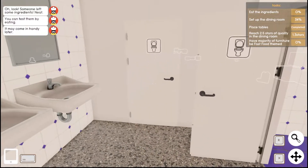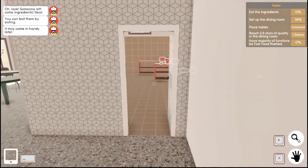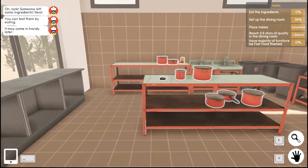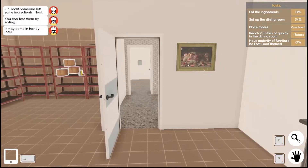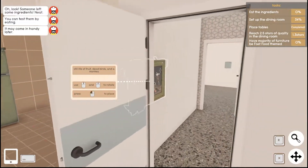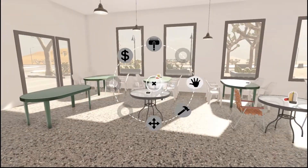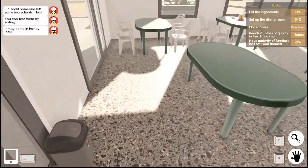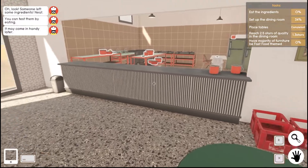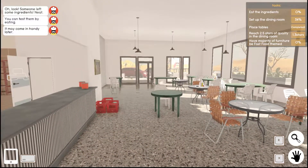There's still a task to eat ingredients, but I don't know what ingredients the game means. Place tables is done; set up the dining room still shows incomplete. The requirement appears to be having the majority of furniture be fast food themed. I check the skill menu — we have points but can't use them in the current categories.